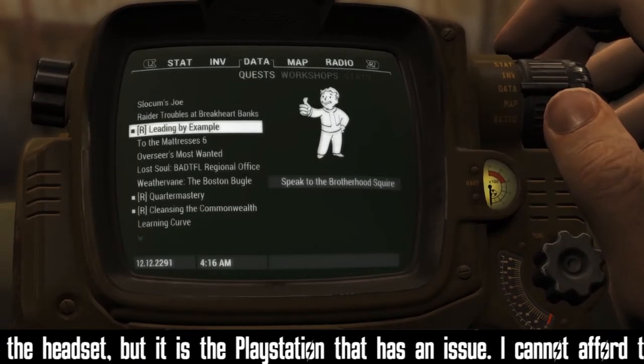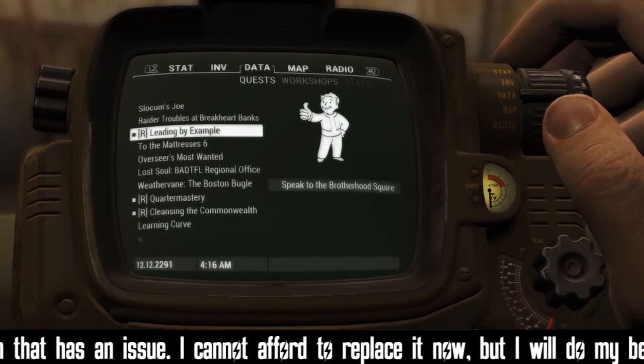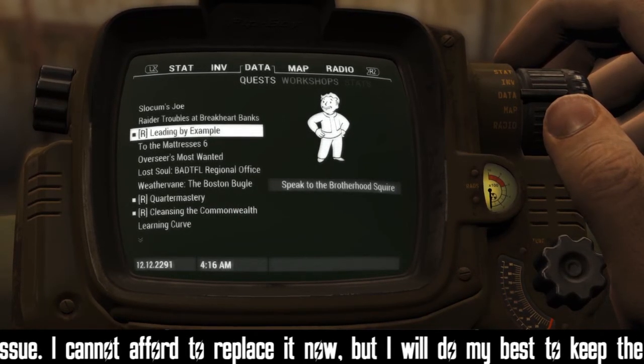Alright, so now you can see right away with the brackets and the R — this shows you which quests are going to be Radiant quests. You can see how many of the last couple of quests you've done that are actually Radiant.